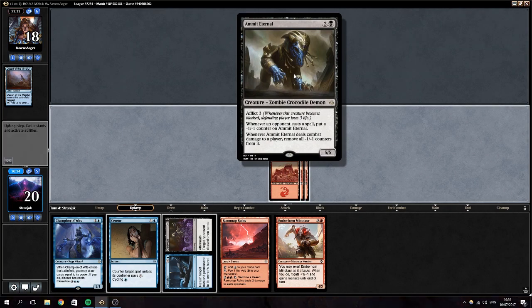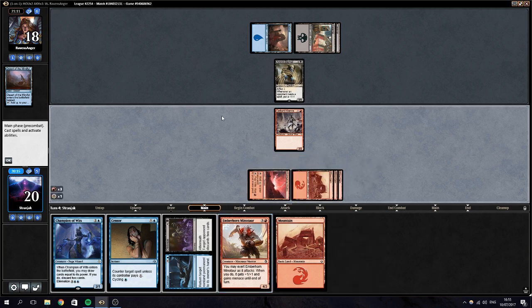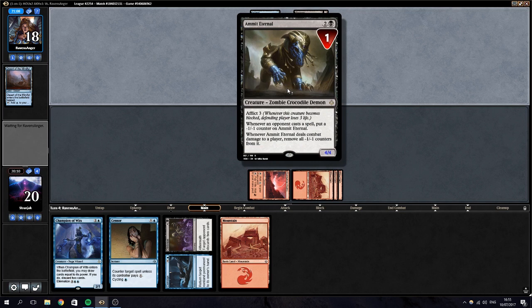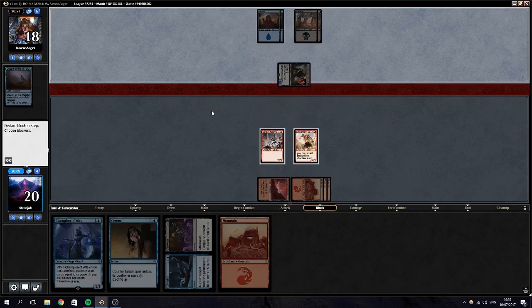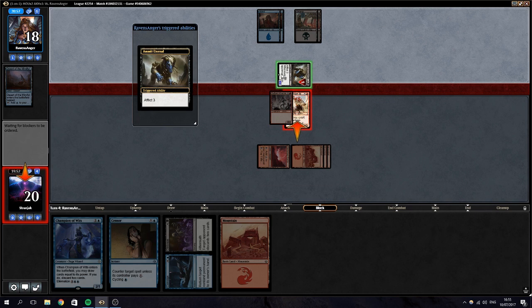Oh, this card's actually ridiculous. No, I don't think I can beat that. I have to attempt to trade it for this. Even then we still take three, by the way. Amet Eternal is absolutely ridiculous. Well, let's pray. Double block for good measure — I think I can't win this game if this thing survives. I need to take away some mental tricks by double blocking and hoping.